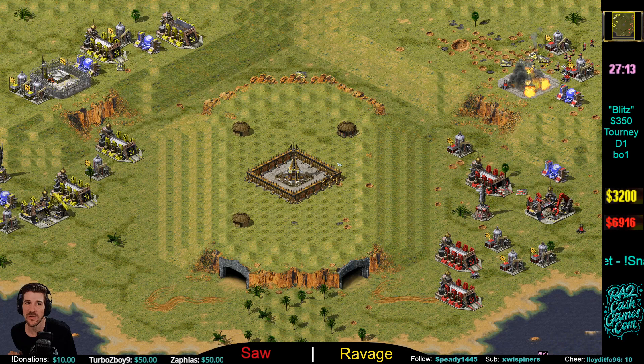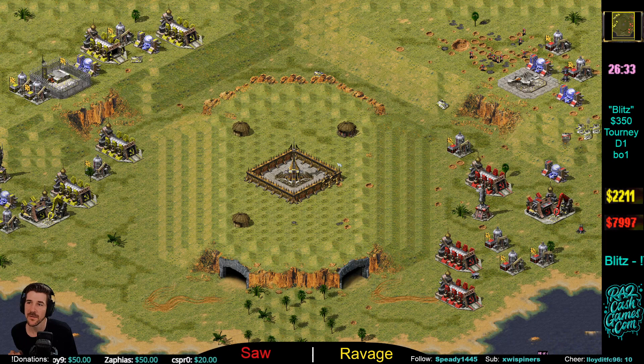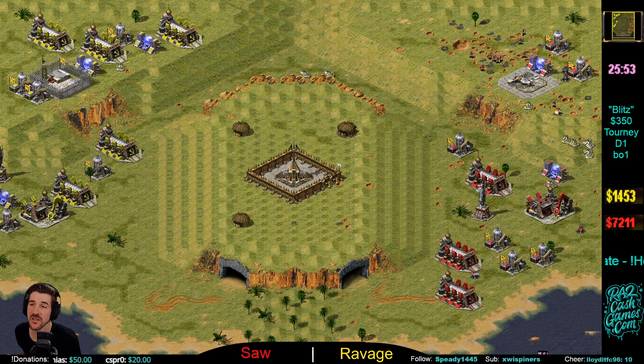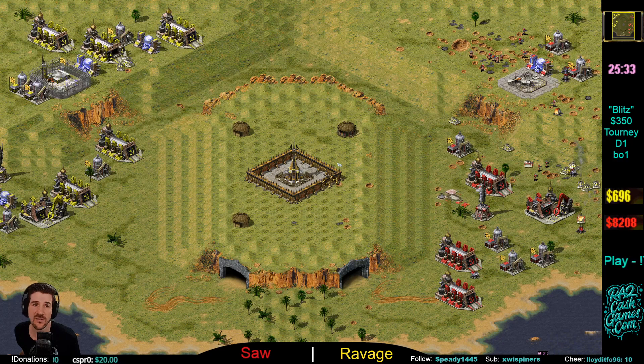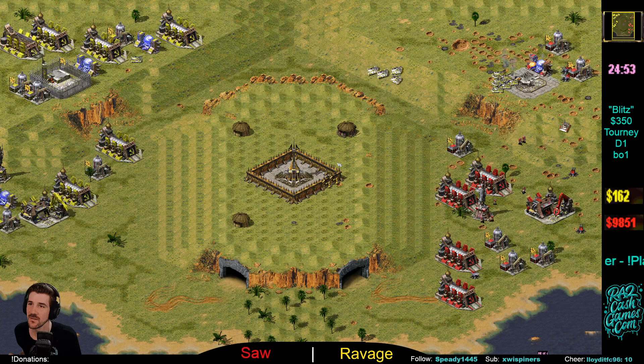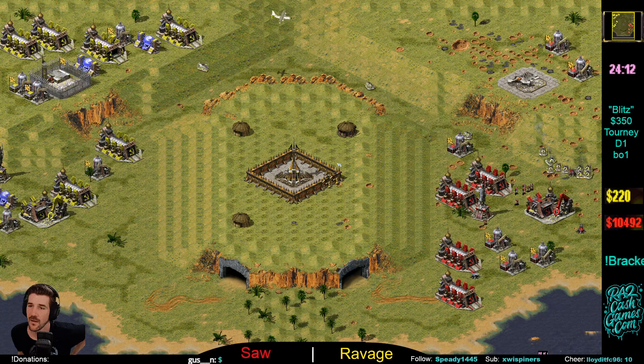Ravage has been relentless this game — he's just not stopping. Defensive para drop from Saw trying to hold the top side. Ravage hammering — tanks now waypointed. Saw not switching over to drones; probably could. Saw on 7k — could go radar/deso to try to slow things down, but the problem is seeing this kind of attack from Ravage and the fact that Ravage's economy isn't in shambles. Part of you thinks if you can just hold you'll be okay, but with Ravage it's just going to keep coming. He's on five War Factories — wow, it's just relentless.